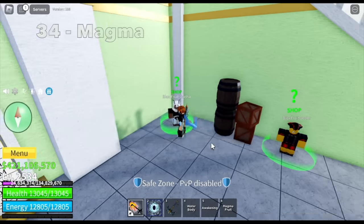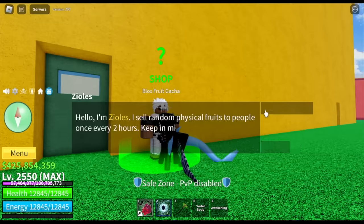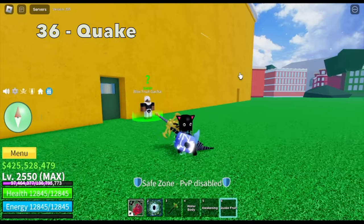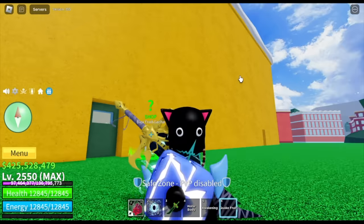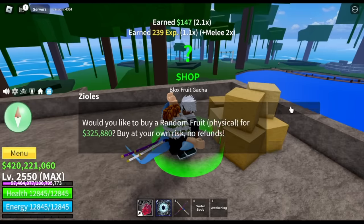Thirty-fourth fruit — this is kind of easy to get, but it's really good: magma fruit. Not bad. Thirty-sixth fruit in the second sea: we got quake fruit. I'll take this one — magma and quake fruit. I think we're starting to get lucky.